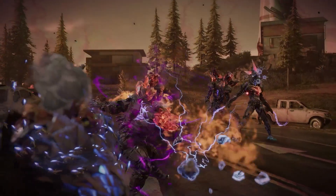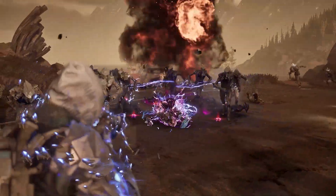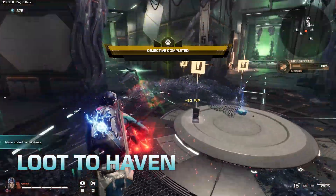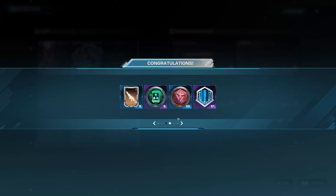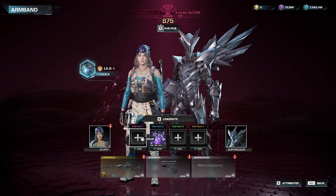As you get deeper into a run, you'll discover the chaining effects that naturally occur as the mods begin to complement each other. While mods acquired from exchange machines can't be taken back to Haven, those that drop as loot can be. Such loot can be recovered from fallen enemies and decrypted back at Haven, granting powerful mods that can be permanently equipped.